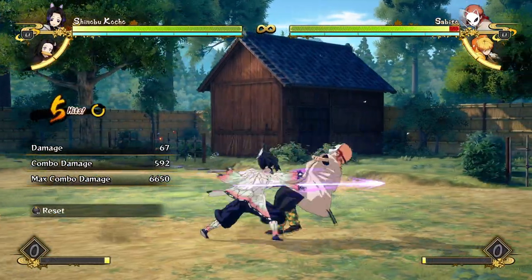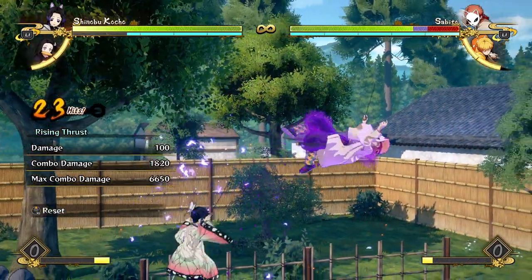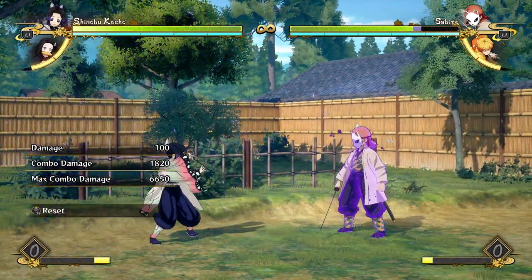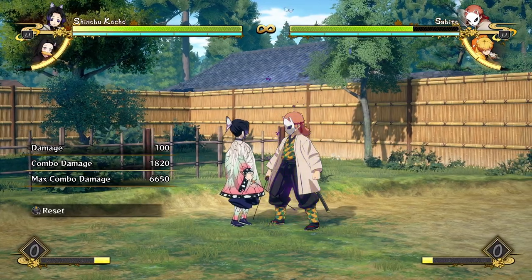A super basic combo you can do with Shinobu is a bunch of attacks into her regular special, into a bunch of attacks into her poison special. This is a super easy combo, and if the opponent doesn't do an auto quick recover, you can actually build both bars you used in the combo back before they wake up. It is below average damage, but it's very easy to do — maybe if you're in a really laggy match or something, it's very consistent.